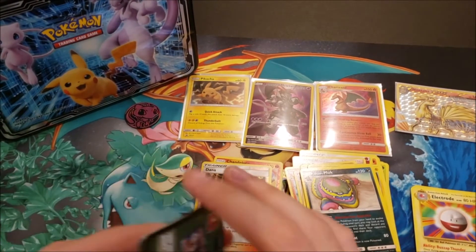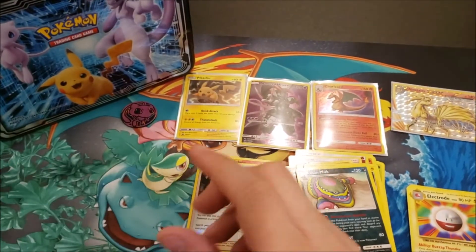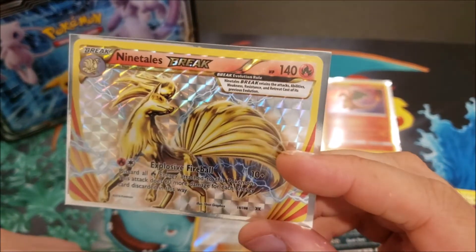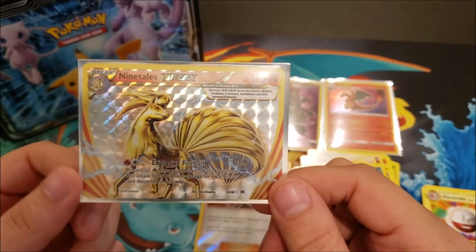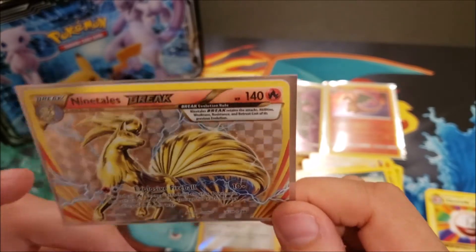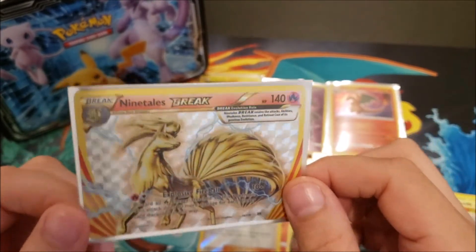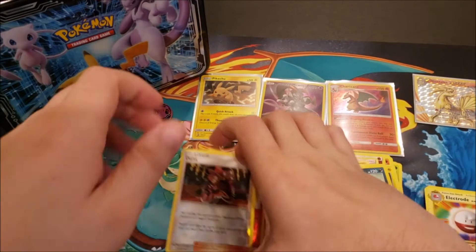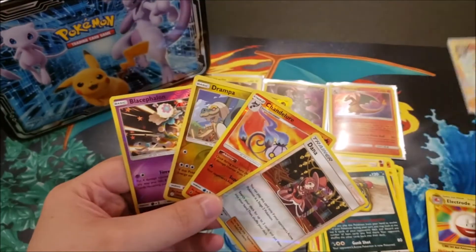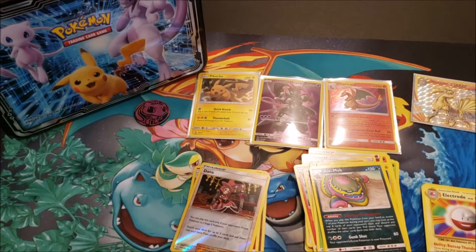To be honest, that is a terrible tin. This is the reason I don't buy any of this stuff anymore. Every one of those code cards is all green and you get nothing out of it. You get a BREAK card which is worth like 20 cents now, and they were already out of play before they even made these tins. All we received is three reverse rares, a BREAK, and the promos.